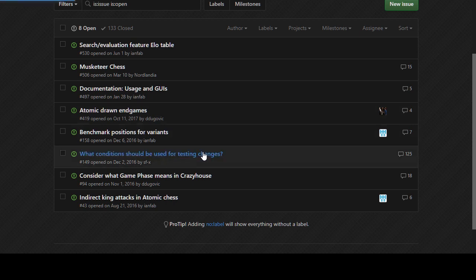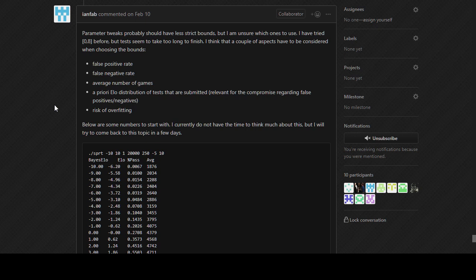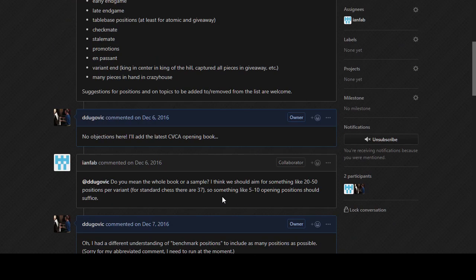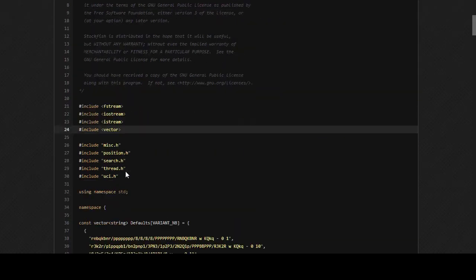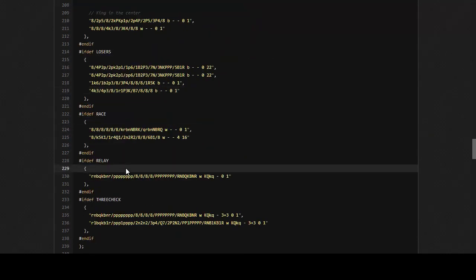Something must have changed on Lichess's side because I didn't change anything on my side. Let's revert local changes and check out master, and re-enable the benchmark test after compilation - it's important that after coding a change I can use that benchmark to make sure I haven't broken standard chess. Here we have benchmark positions for variants: anti-chess positions, atomic, crazy house, and so forth.